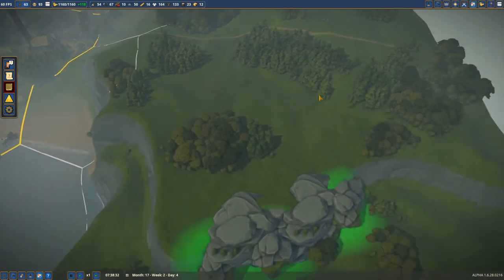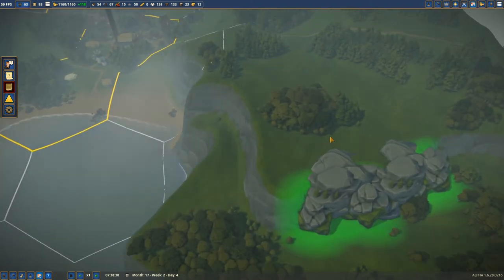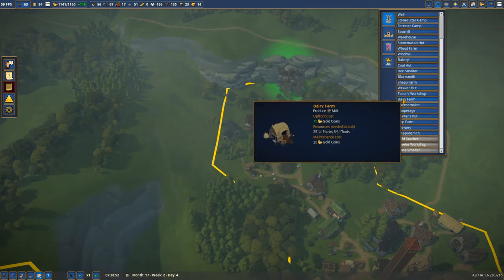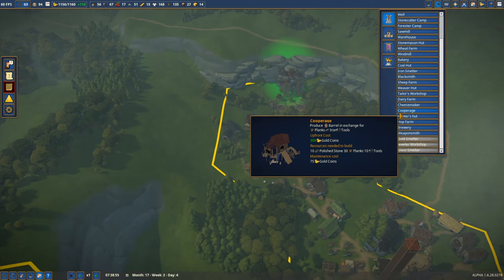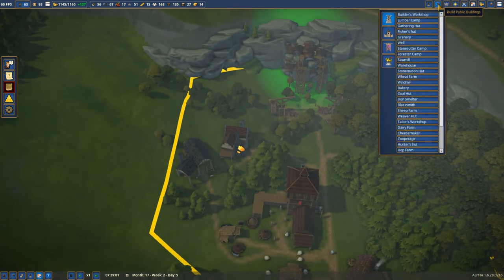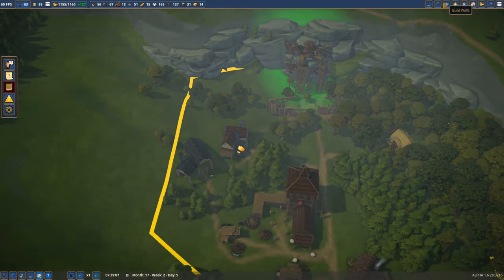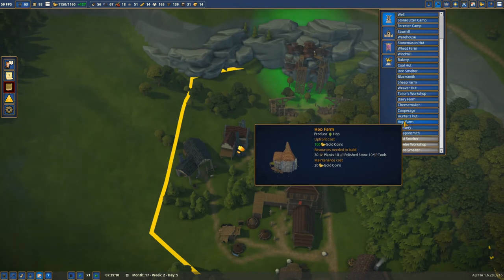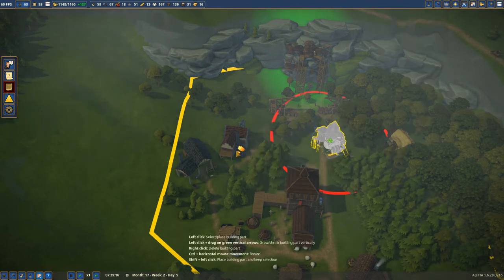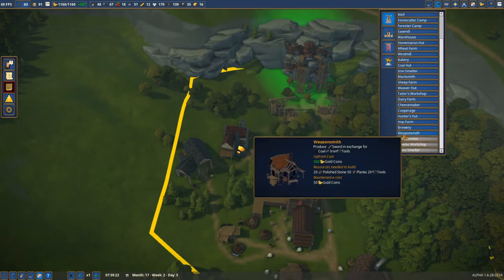We got new buildings — let's check what we have. We have the copper age which will produce barrels, though it has a negative radius. Then we have the hunter's hut, the hop farm, and the brewery which creates alcohol. And then we have the weaponsmith!